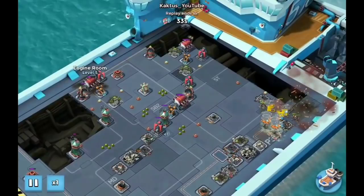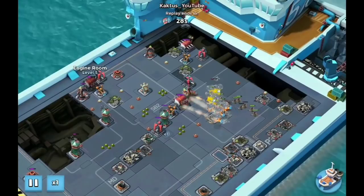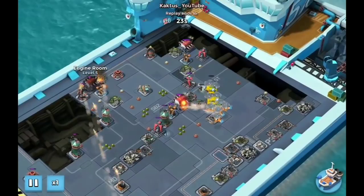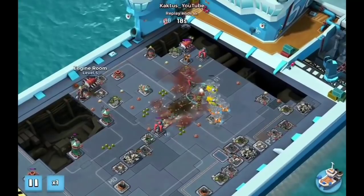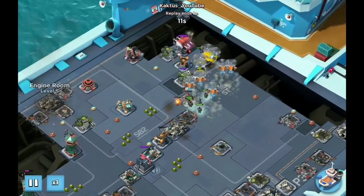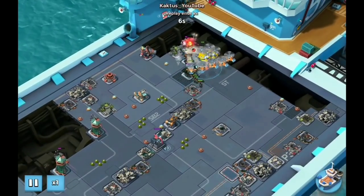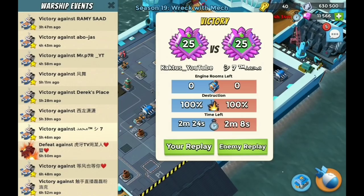I'm barging out the engine room on the left because it's the farthest away from the troops, so they'd take the longest to reach it. I lost a rocket chopper there, but at the end it's not too bad. I flared the last engine room and used another artillery to take it out, then shock and a few more artillery.